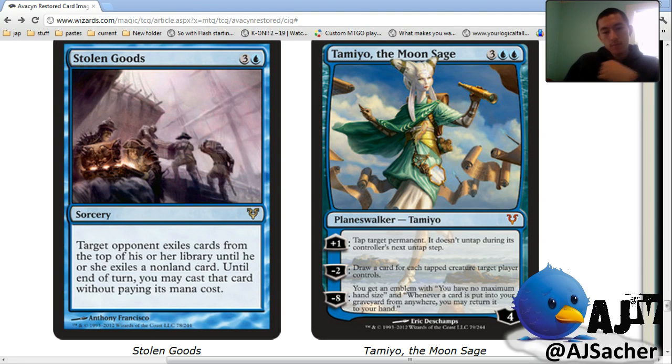Tamiyo starts at high loyalty, immediately protects itself, and the ultimate wins the game.